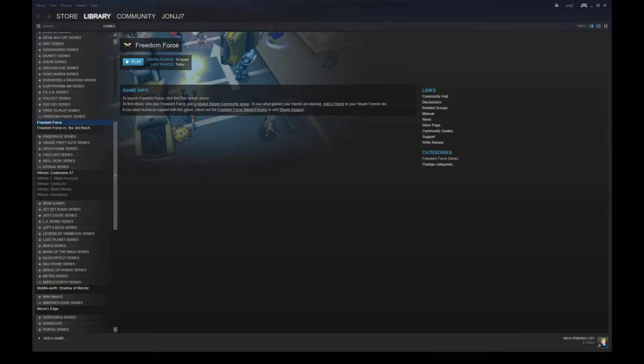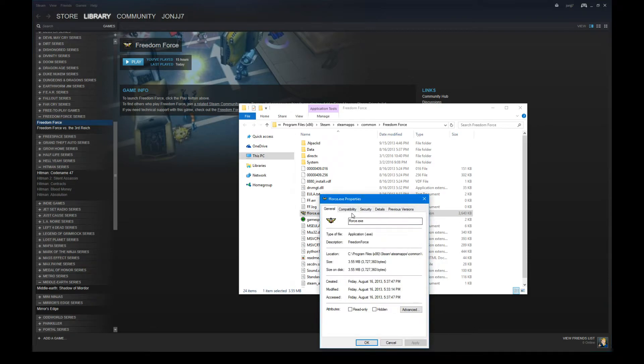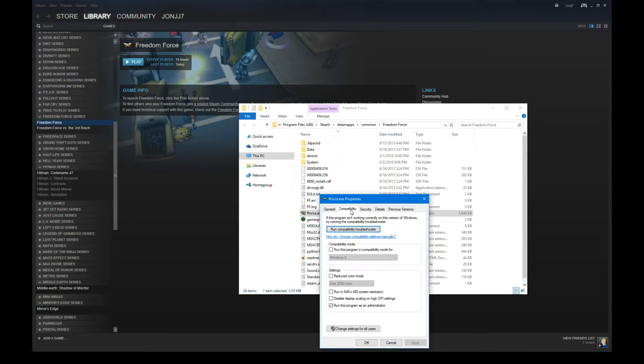The third option is to run the game in Compatibility mode. Right click the FForce executable and go to Properties. Then, in the Compatibility tab, under Compatibility mode, run the game in Windows 95 or Windows 98/Windows ME mode. They both seem to work about the same — here I am picking Windows 95. The problem I discovered with this option is that the music will sometimes stutter. However, the game worked fine other than that. Here you can see the results.